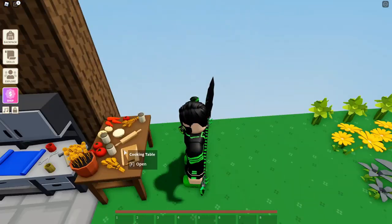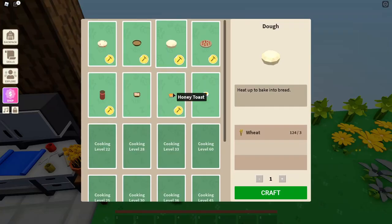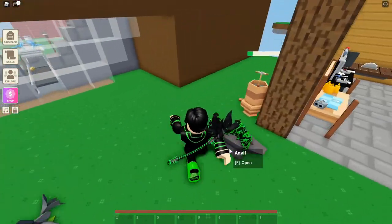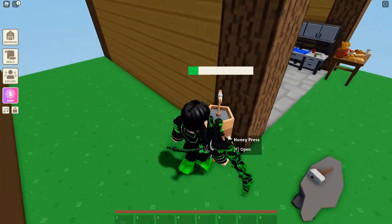You also need a cooking table, and you need to be a certain level to make honey toast. So make sure you're the right level before you try to make it. For honey toast you need bread and a jar of honey.